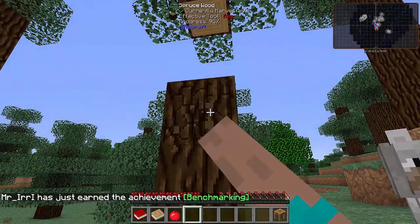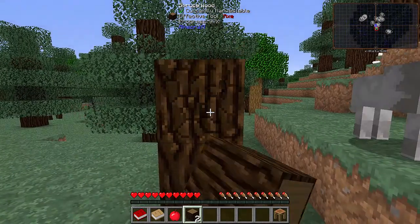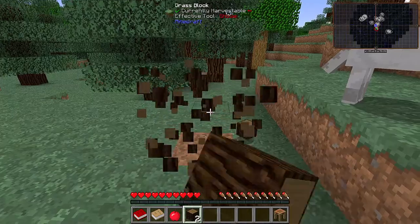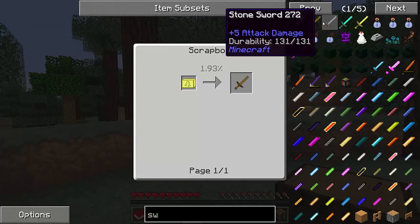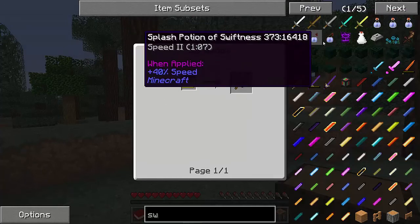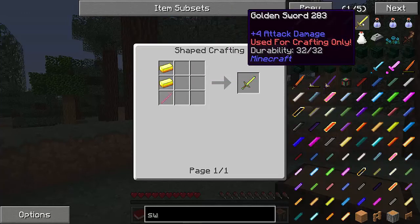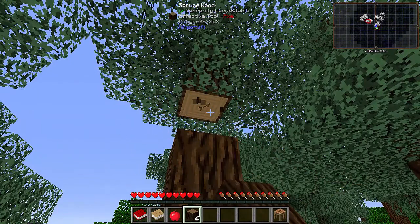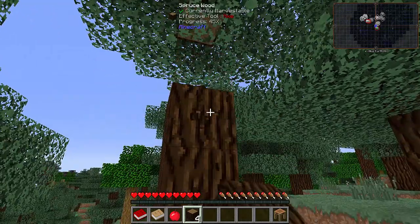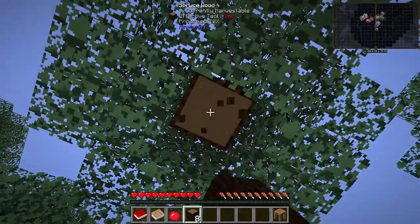We're going to get ourselves a crafting station from Tinker's Construct and chop this tree down. You cannot get wooden axes — you can only get yourself a wooden pickaxe. I'm not too sure about wooden swords; I think the recipes have changed for swords as well. If we take a look at the wooden sword, yeah, you can't craft it — there's no crafting recipe. You can craft the iron one but it only has one durability, so it's for crafting only. You have to go down the Tinker's Construct route to get yourself some tools. We need some wood and then we can make ourselves the wooden pickaxe.